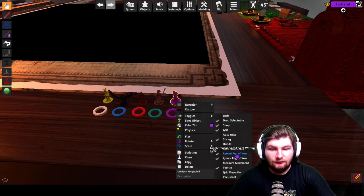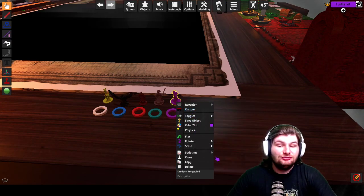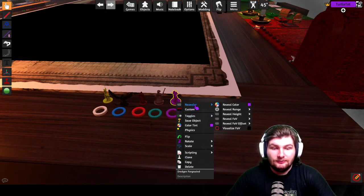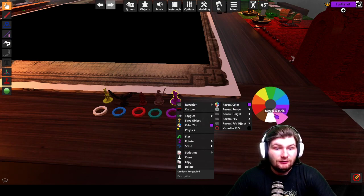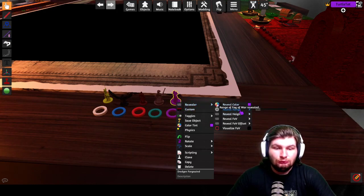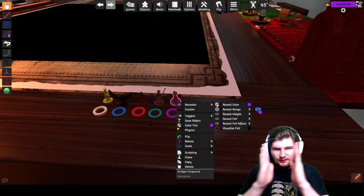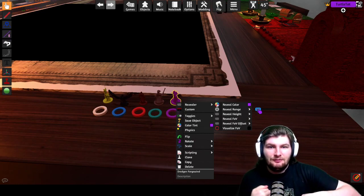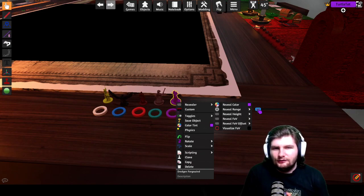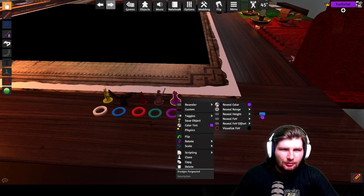The other one is reveal Fog of War — it just lets them reveal Fog of War. Once you do that, you'll have a new option called the revealer, and you can decide which color it's revealing for. So this is revealing for the purple player, so only the purple player sees what he reveals with this model. The range — I usually set my range to somewhere around 1.5 or 2.2. It will vary depending on the type of map you're using: if the hallways are skinnier, you want it closer to 1.5; if it's a big bulky map, 2.2 should be fine.